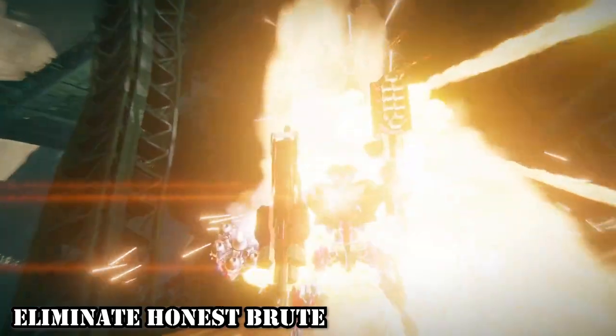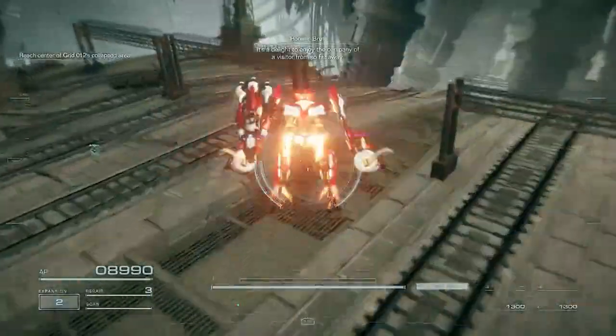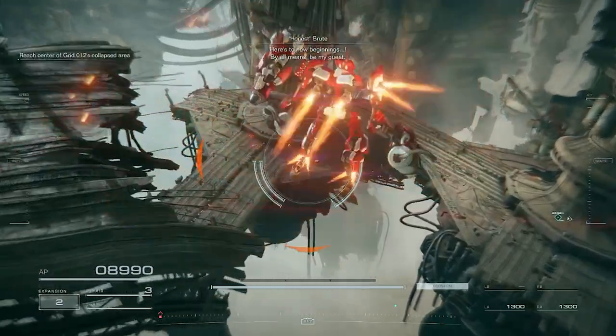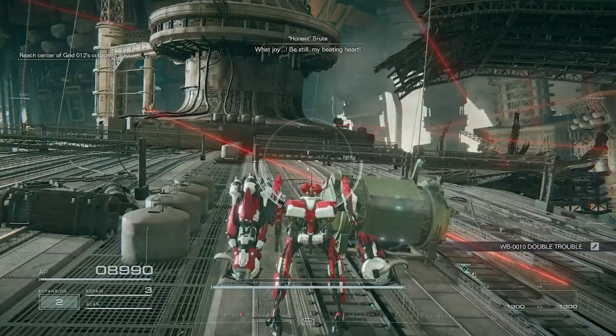The next mission is Eliminate Honest Brute. This place has a total of three chests. The first one we're going to find is the Double Treble Chainsaw. At the beginning of the mission, as soon as it starts, just jump down and you'll find this one in that area.